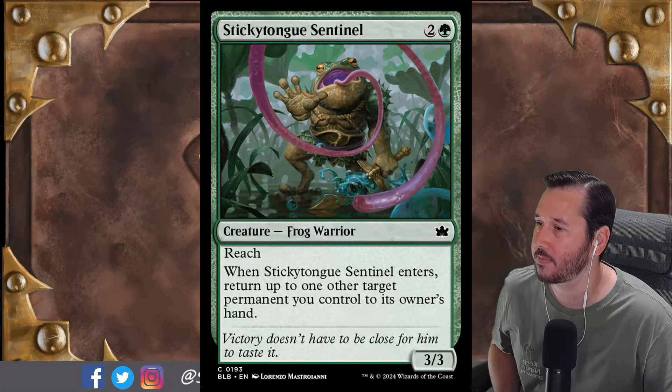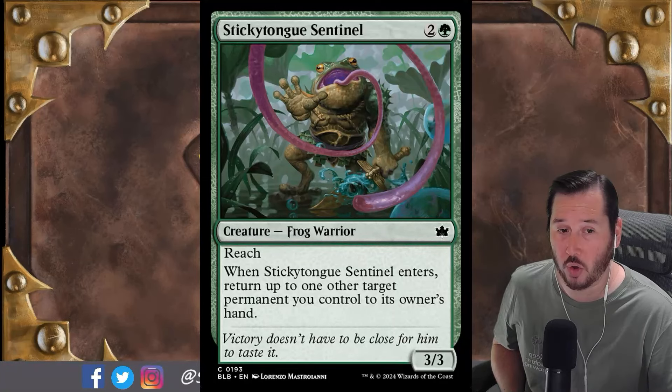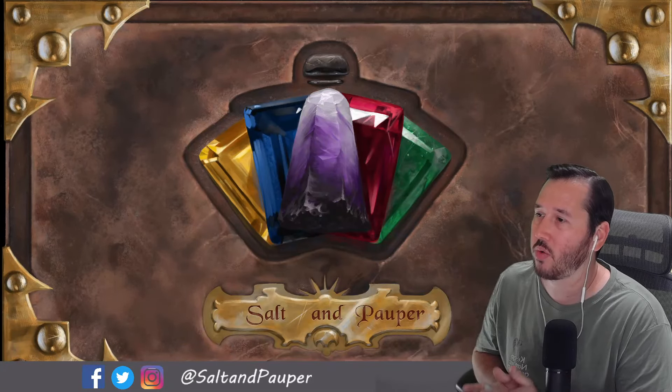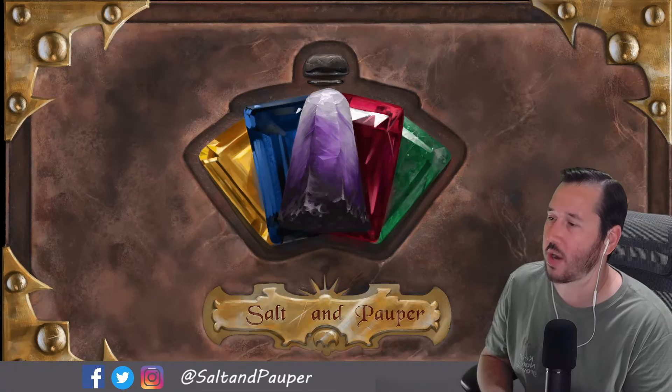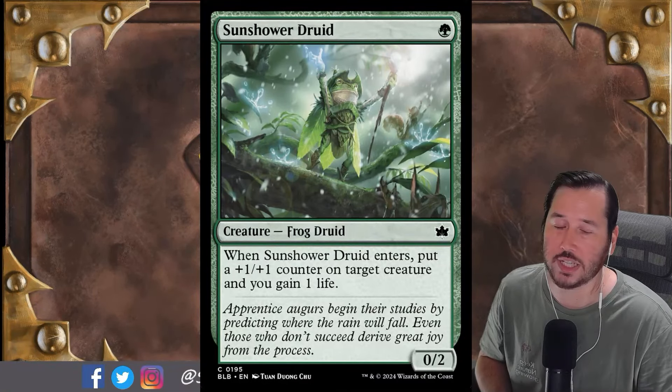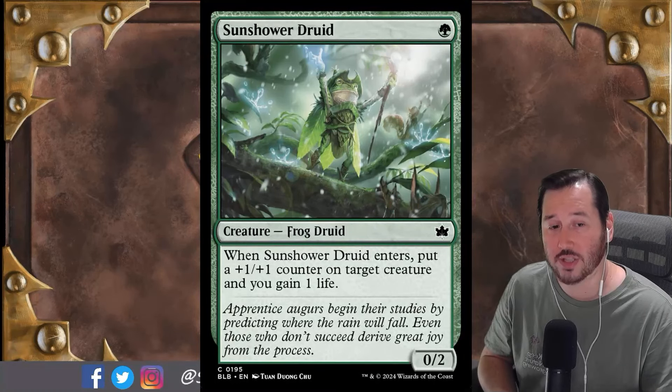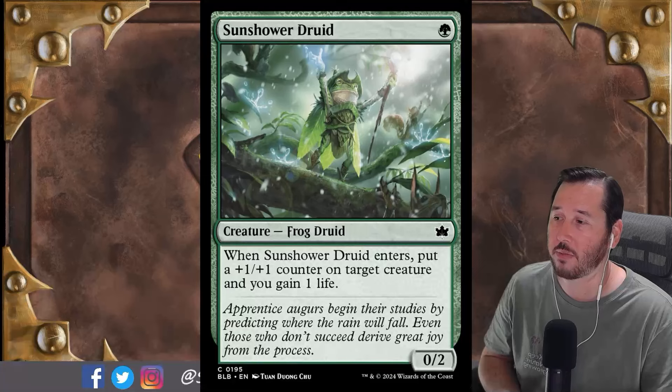Any other finishing thoughts? He's a warrior, oh sorry — he's a frog. The creature types don't matter. Moving on, the last green card we have today is Sun Shower Druid. This is a sleeper pick, I think — subtle, understated. This is the first card I saw from this set where I thought it actually has some legs in Pauper.